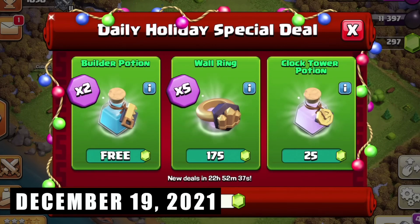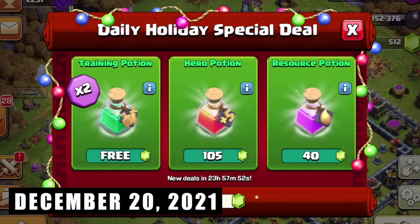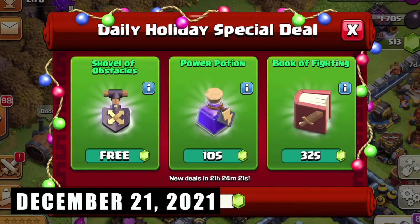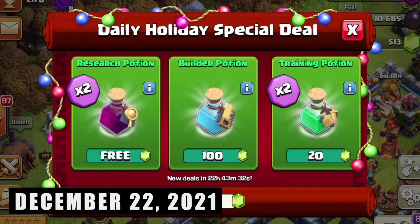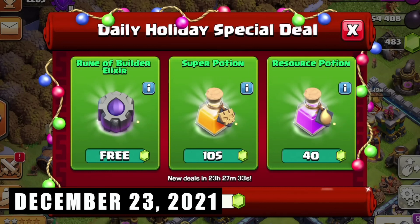In the last year, the first one is a Book of Heroes. The second one is a 2x Builder Potion free. The second one is a Training Potion free. The second one is a Show World. The second one is a cost reduction. There is a Research Potion free, a Builder Potion, and a Training Potion. The second one is a ruin of Builder Elixir. The second one is a Super Potion and a Resource Potion. The second one is a cost reduction.